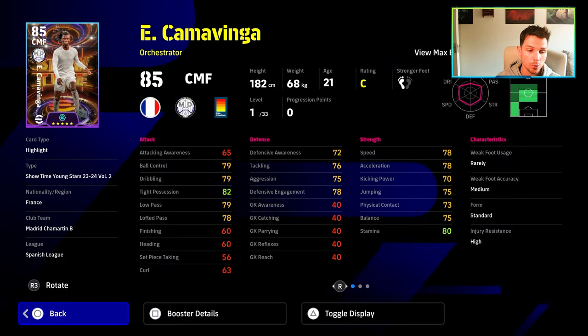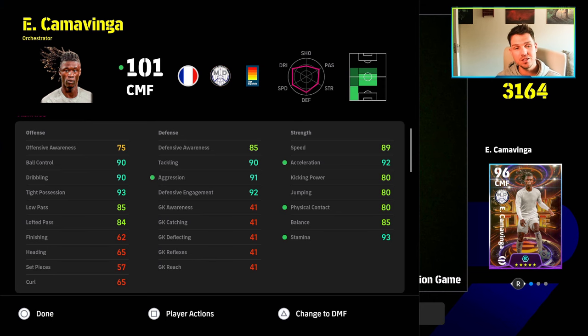We're going to show you a really quick build. This is a build that Riza sent to me on this card. You've got 85 defensive awareness, 90 tackle, 91 aggression, and 92 defensive engagement — just to show you a little bit of different things you can do with these cards.